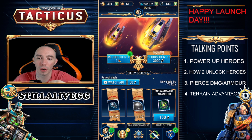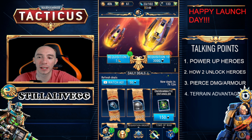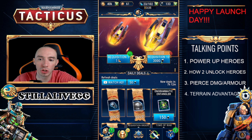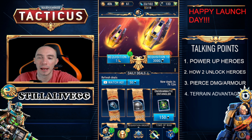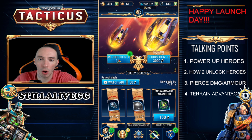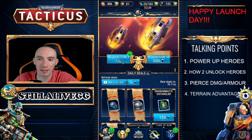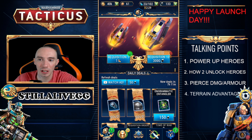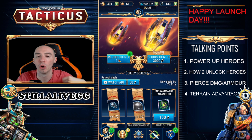The gacha system is ridiculously important and people are going to be very confused about this at the beginning. You always want to do a 10-pull because a 10-pull will give you a guaranteed character unlock. If you already have the character unlocked you'll get hero shards, but always do a 10-pull — so either save up your blackstones until you get 3,000 or save up your requisition scrolls until you get 10 of them. Requisition scrolls are just tokens to do a pull from the gacha system.